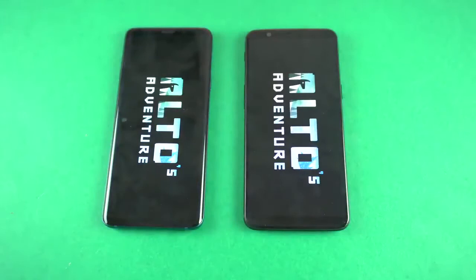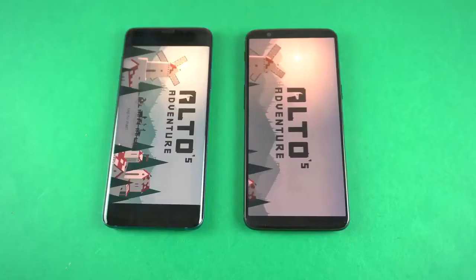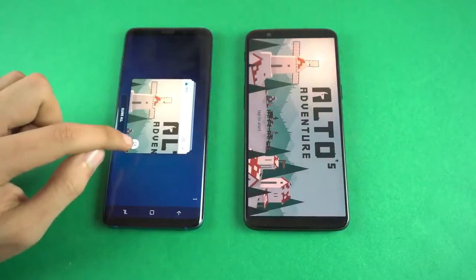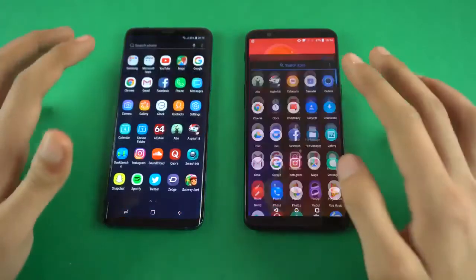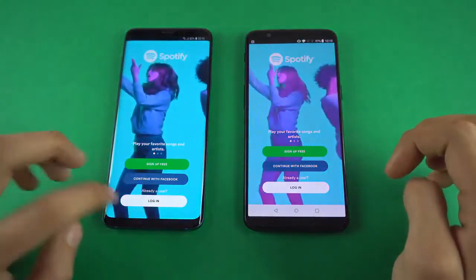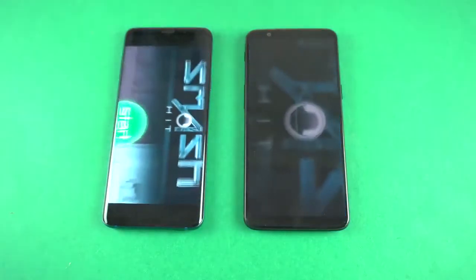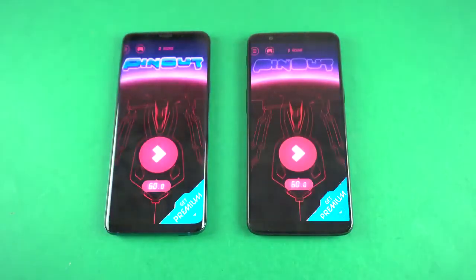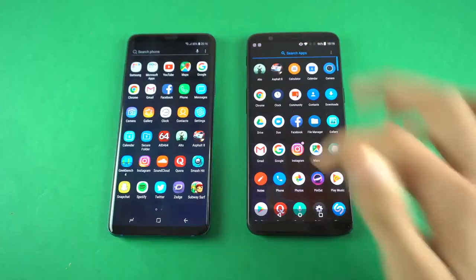Next up, we got the Alto game — Galaxy S9+ is slightly ahead. Some of you have been commenting about why the app isn't full screen; you can make the app full screen by clicking a key here, which optimizes it for the 18:9 display. Snapchat — OnePlus 5T. Spotify — faster on the OnePlus 5T. SoundCloud — almost the same. Smash Hit, another game — the Galaxy S9+ just a hairline quicker there. Pin Out — and again, Galaxy S9+ faster there. Main gains are in game loading times; other than that, very similar performance.